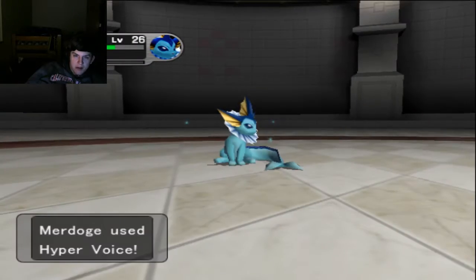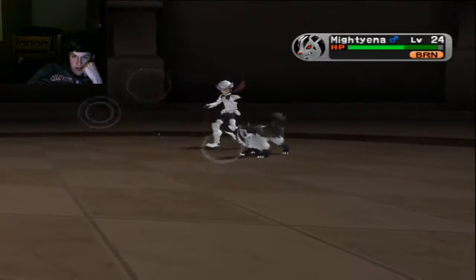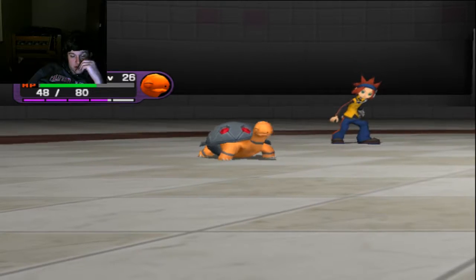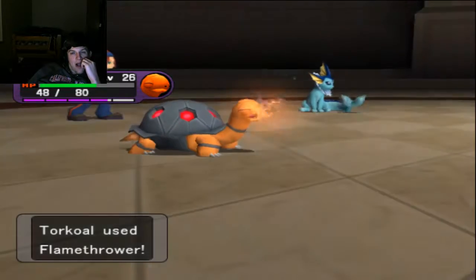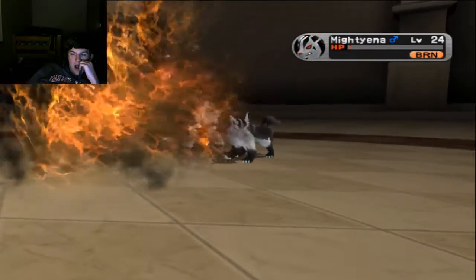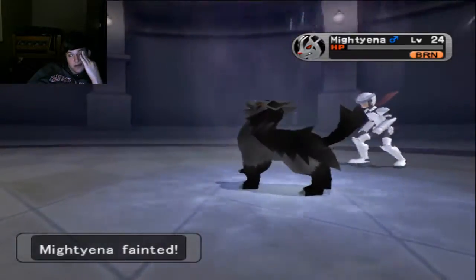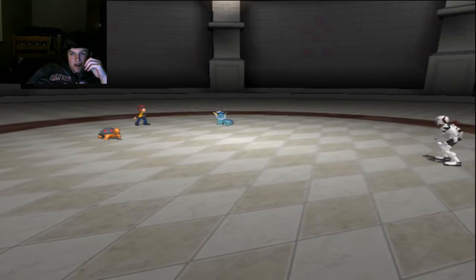Hyper Voice and Flamethrower into the Mightyena — it should go down. It's a Hyper Voice from a Rash Vaporeon and a Flamethrower from a Torkoal in the sun. Perfect turn right there.